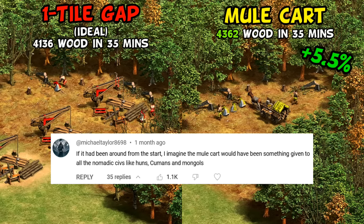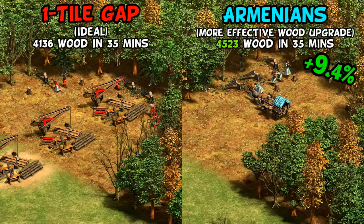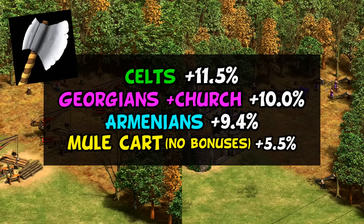Armenians' better eco upgrade stacks on top of the mule cart's inherent boost, giving them a combined 9% faster collection than the optimal generic civilization — even with just Double-Bit Axe, they've almost caught up to Celts, which is better than I expected. That ended up being roughly equal with Georgians if you subtract the 200 wood of the fortified church they had to build. The main takeaway so far: Celts are still the best, but stacking the mule cart on top of the new civs' bonuses makes them surprisingly competitive.